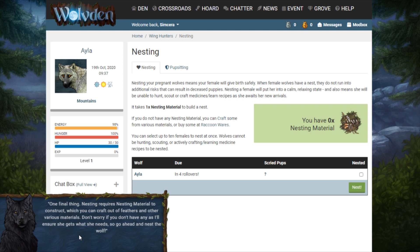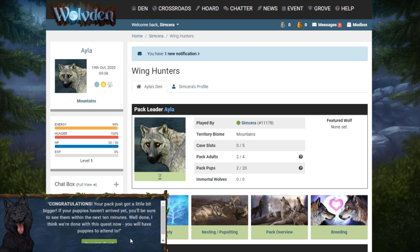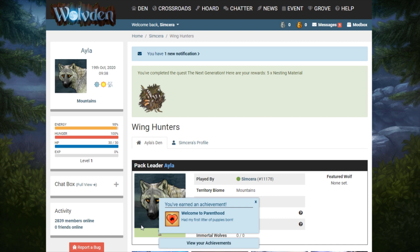I probably should have clicked that. Click nest — there we go, click the little checkbox. The wolf is now nested and ready to give birth. Wait, what's this? I think she's giving birth right now because it's the tutorial. Your pack just got a little bit bigger! If your puppies haven't arrived yet you'll see them within the next 10 minutes. Both of my wolves only have three markings each, but I've got my first litter of cubs born.